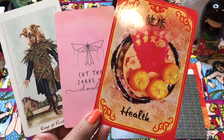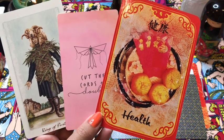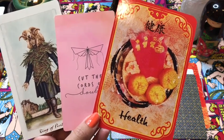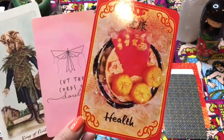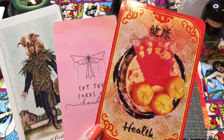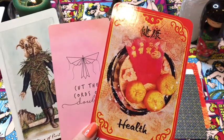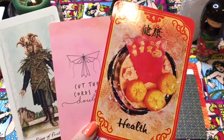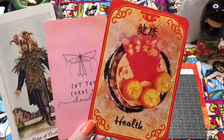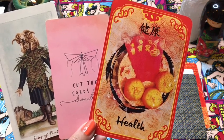These negative thoughts about what you can and cannot achieve in your life — these anxieties and stressors, the 'I can't make money and I can't do this' — these negative thoughts tend to manifest themselves in certain aches and pains or illnesses that we get. I'm not saying that all illnesses are stemming from our negative thoughts, but I do believe they play a part.